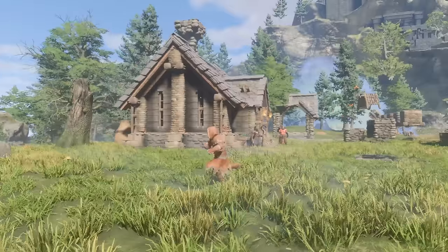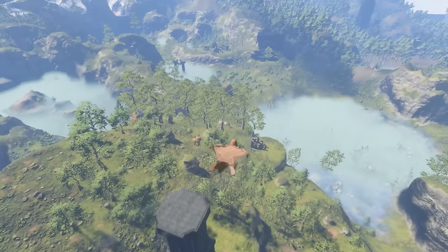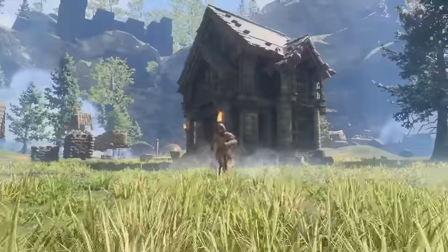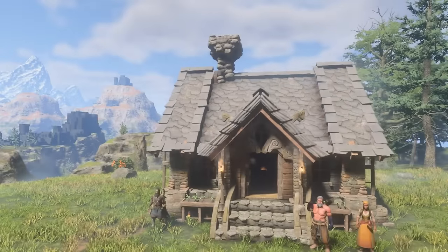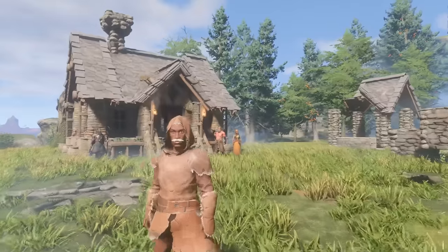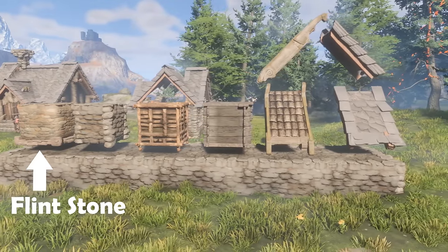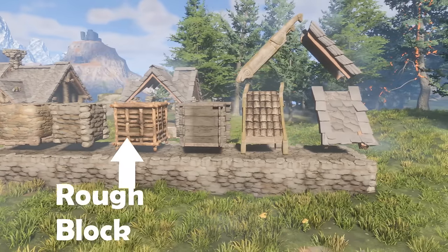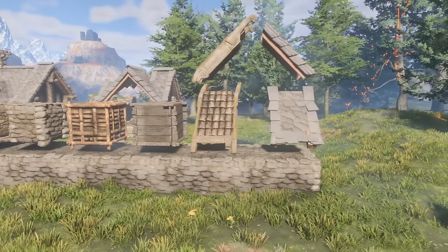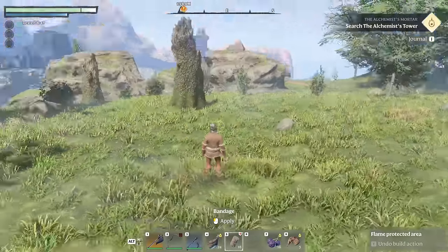Hey guys, welcome back to another video. Today we are in Enshrouded, a survival building crafting and action RPG game set within a sprawling voxel-based continent. Some of you were looking out for me to drop a tutorial, so here it is — a cozy little starter house that you can stay in for a while until you build your dream home. The build blocks and pieces needed to complete this build are flint stone, rough stone block, rough wood block, shroud wood block, tar shingle roof, and stone shingle roof. I recommend you get a thousand each of these pieces so that you don't run out while building.